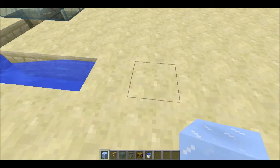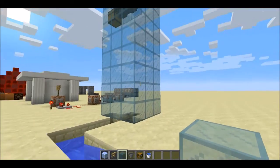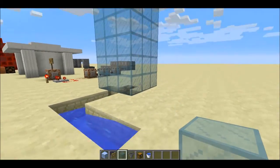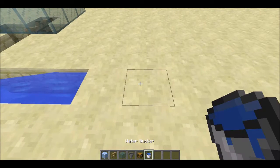To build this, what you'll need is some ice, some fences, some stained glass or any glass — normal blocks in the center won't do. You'll also need hoppers, chests, and some water. That's all you need to build this.